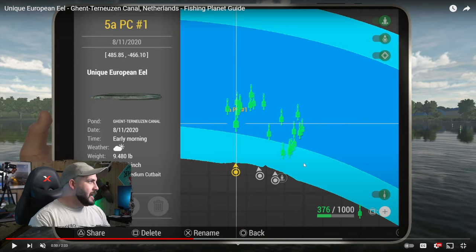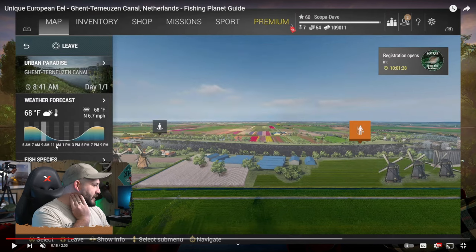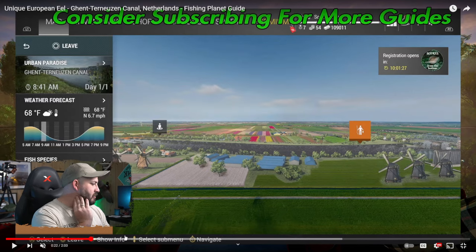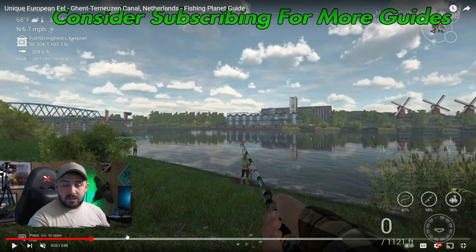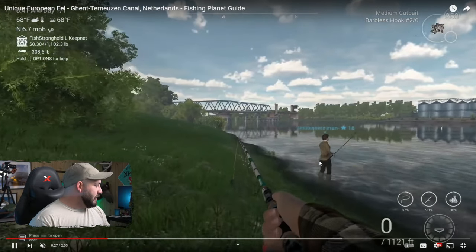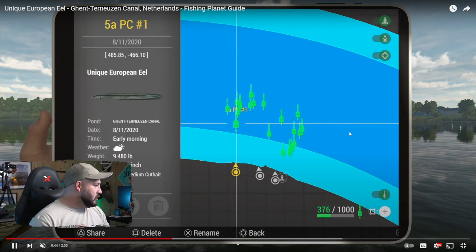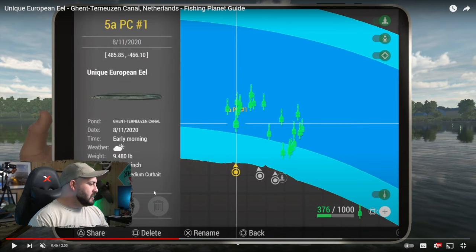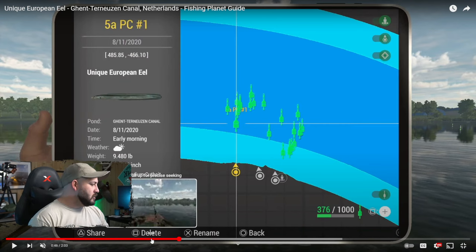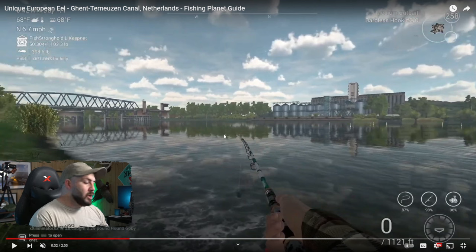Today's video comes to us from Super Dave Gaming. We are spawning in on the right side. He does say you can fish the night peaks, though you can fish day peaks as well, so we might mix it up. He runs off to the left side once you spawn in on the right, and gives us a location to try: 485, negative 466, using medium cut bait on a number two out hook.